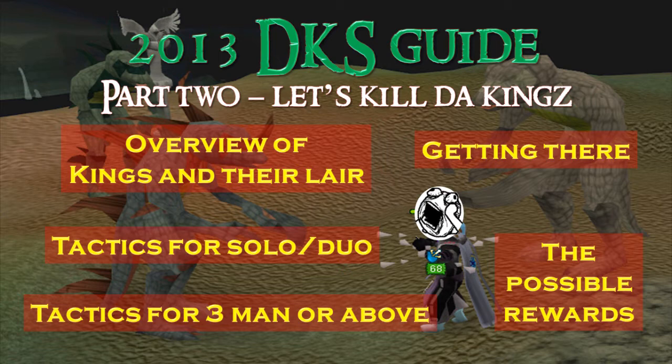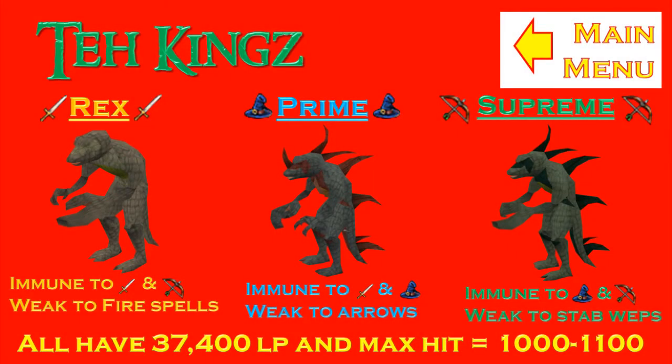Welcome to the first section of Part 2 of our DKS guide. All three kings have 37,400 life points and their max hits range from 1,000 to 1,100. These three kings attack with all three combat styles and are weak to their relevant combat triangle weakness. Rex the meleeer is weak to magic, specifically fire spells; Prime the mager is weak to arrows; and Supreme the ranger is weak to stab weapons and melee.